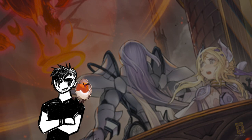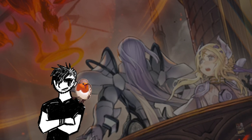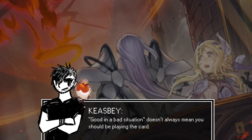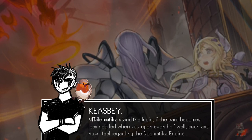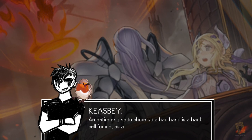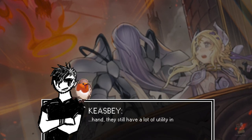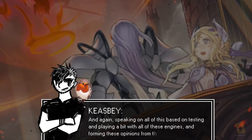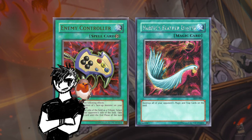Something I want to touch on between these is, a lot of times the reasoning I see for these engines is: well, if I don't open well, these can help out. And while that is valid, I personally don't like including engines or cards that help with a bad opening but become wholly unneeded in a decent to good one. For example, BOP does turn Eaglin into a one-card starter if you open nothing else good, but the end board you end up with is fairly fragile. And if you opened well, Eaglin likely won't need to act as a one-card starter. At that point, there's a fair chance the BOP engine is just extra on top of what you're already doing, and I would rather see something like Enemy Controller or Harpy's Feather Duster that offers more to my gameplay than just forcing through more birds onto the field.